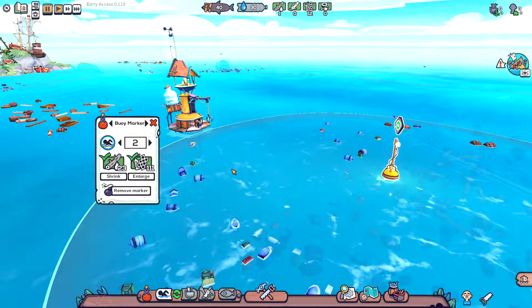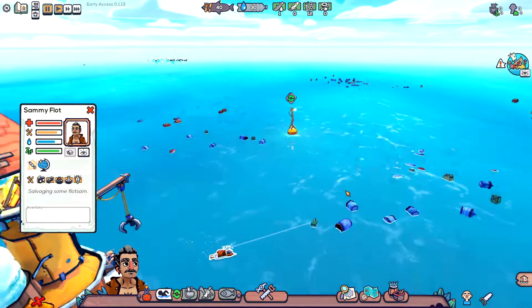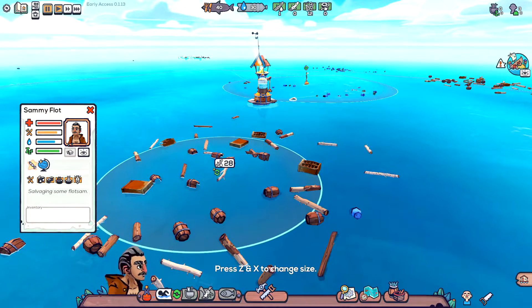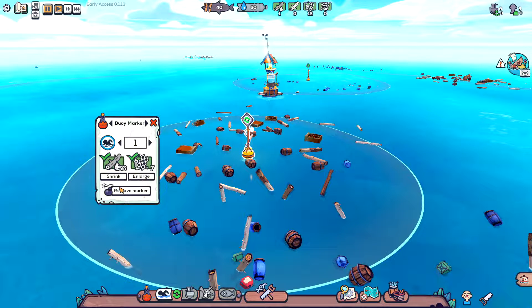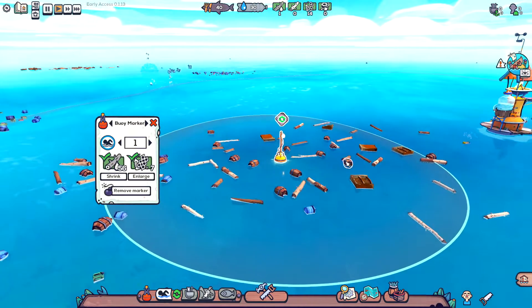Eventually we want our drifters to use boats instead of swimming, because the more physical activity they do the hungrier, thirstier, and more exhausted they get. We've got three people collecting — there's more plastic waste than wet wood here, so I'll place another buoy over there to collect wet wood as well. You're not limited in how many buoys you can place.